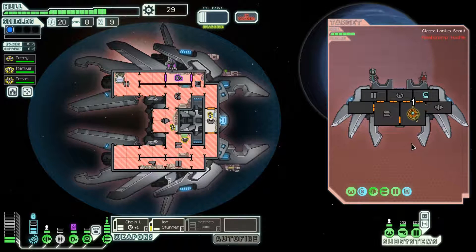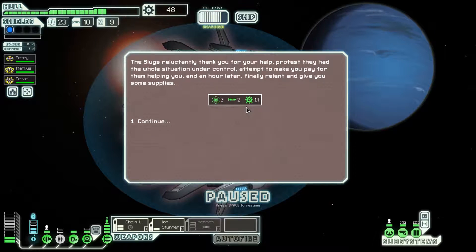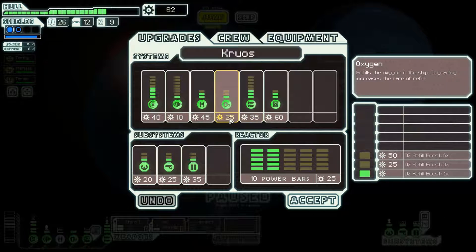Let's fire on their shield system instead, destroy it, then keep firing on their shield system because it's going to stun the crew in the room. Then I can focus fire on other things like the piloting system, weapon system, or even their oxygen system. Actually I do want it powered up - having oxygen powered up is probably good because I do need some oxygen in the piloting room. Keep them stunned; they can't get any repairs in. Ion stunner - it's a very nice one-power weapon. We also got some scrap rewards from the slugs. That went a lot better than I was expecting.